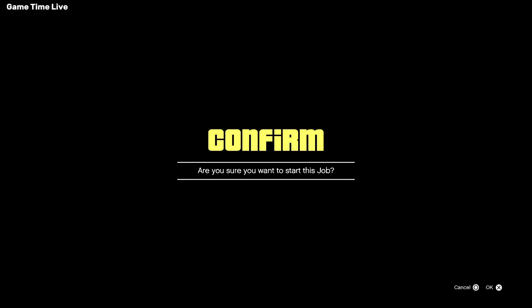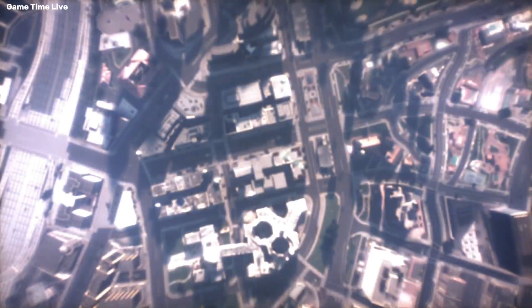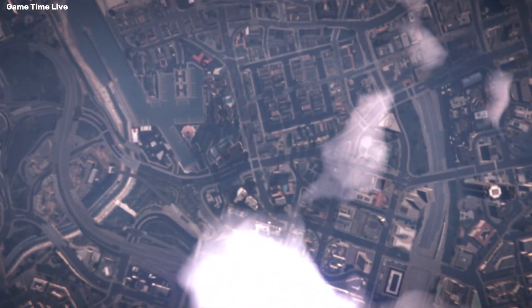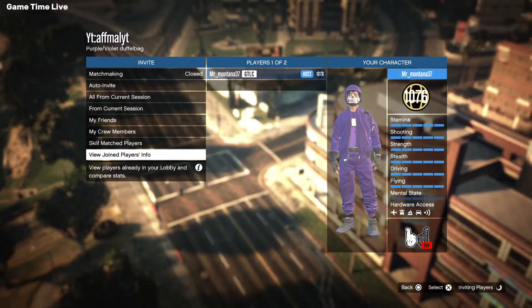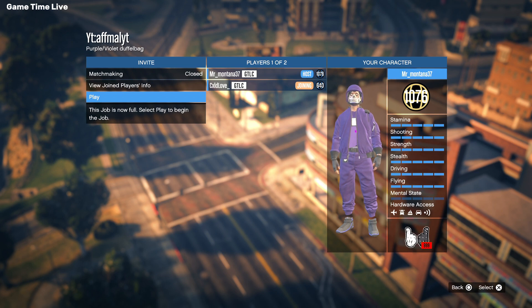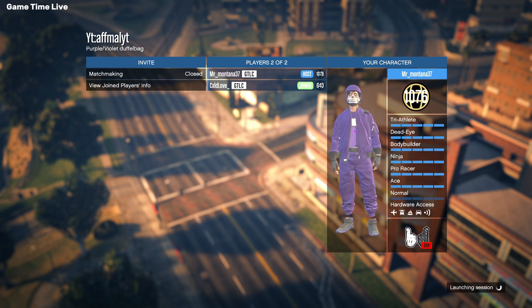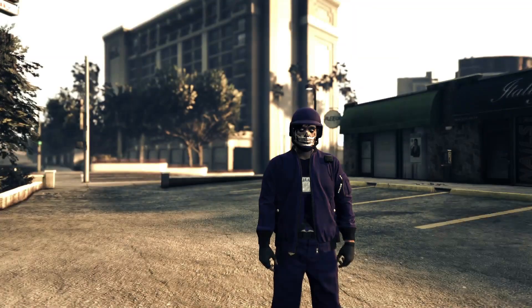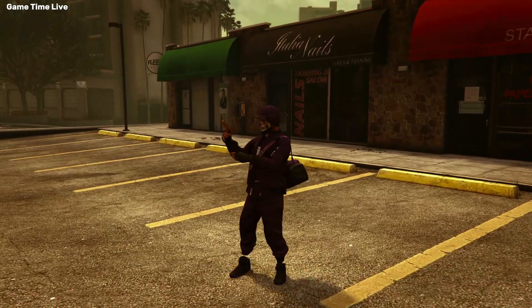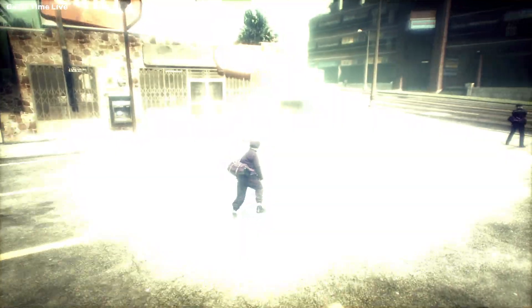I'm just going to put on an outfit with my purple duffel bag on and then load up the mission. When you load up the mission, just confirm the settings, invite someone to help you out, and hit play. Once ready to play you will start loading into the mission, and as you can see the host should get the closed purple duffel bag and your friend should get the open bag.